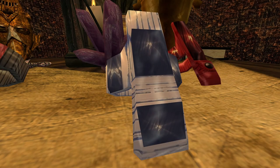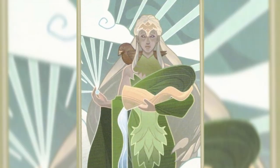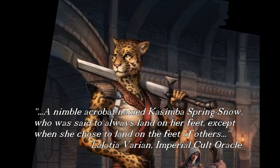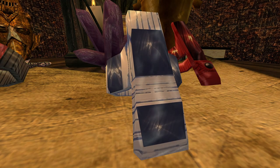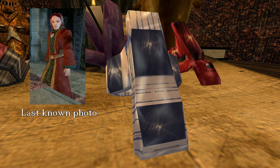Next up on our list today is the Ring of the Wind. This blustery little beauty is a legendary treasure of Elsweyr, a billowing boon from Kinnereth, or K'Narthi as the Khajiit know her. It was said to be owned by a nimble acrobat named Kasimba Springsnow, who was said to always land on her feet — except when she chose to land on the feet of others. Being a gift from a divine, this ring is associated with the Imperial Cult questline, and is the first quest to feature Oracle Lelayla Varian, who recounted the previous quote.